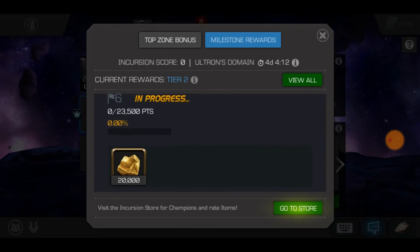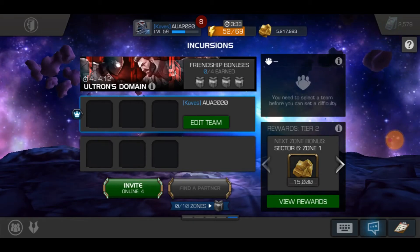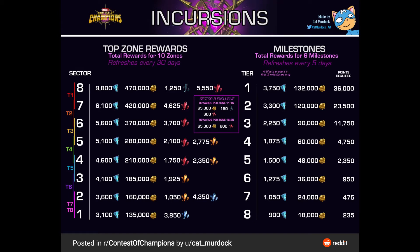So I think incursions is the most valuable place to grind gold. Now let me show you the infographic — updated to sector 8 — and you can see that there is a lot of gold given for just one completion of all 10 zones and those six milestones. This infographic is from Cat Murder, who designed many infographics. Kabam has been really focusing on the gold they give players, and it's amazing to see such an extensive amount.